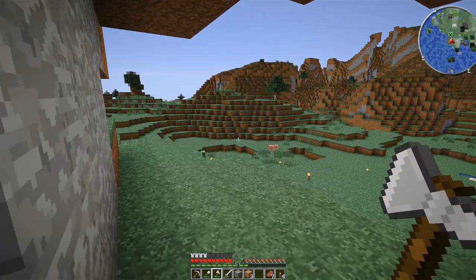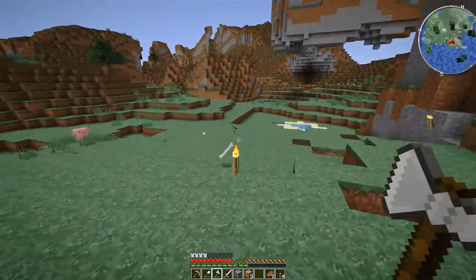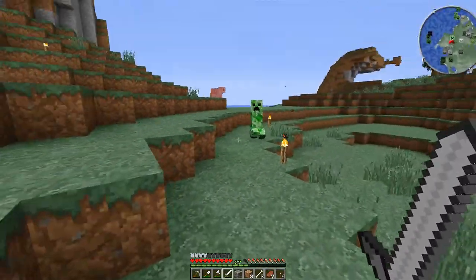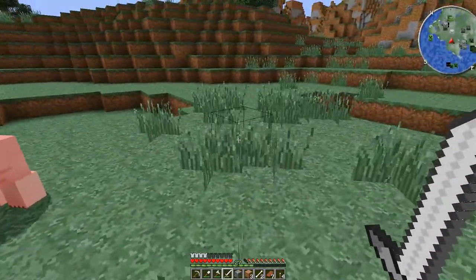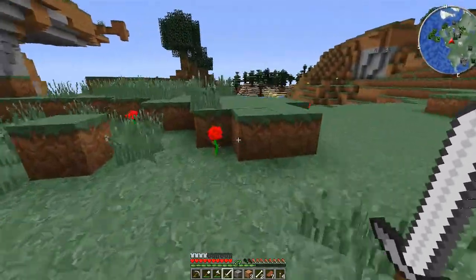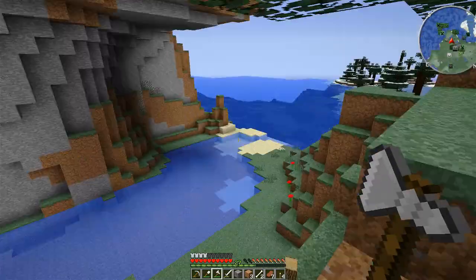There's a creeper there. I haven't got a bow just yet because string is really annoying to find on this server - spiders don't spawn, you have to go down into a mine in order to get string. Let's kill this creeper. One more - he's dead. I've got enough food. I'm going to need those pigs for later when I have my farm. The good thing about the mini-map is I can tell when it's safe to go out, since there are no creepers around here, but there was a creeper a couple of layers beneath me.